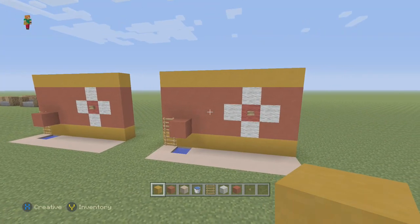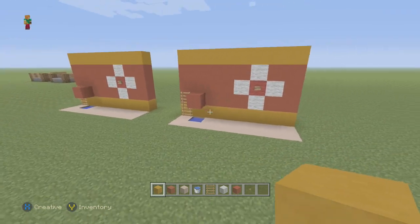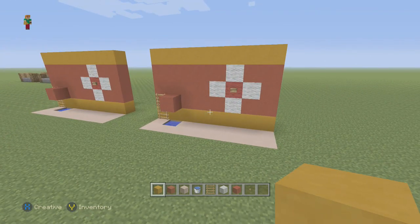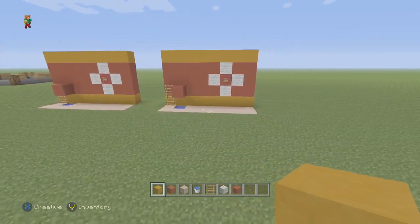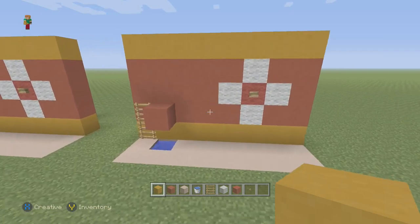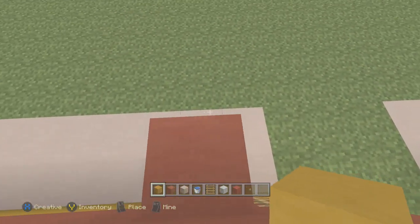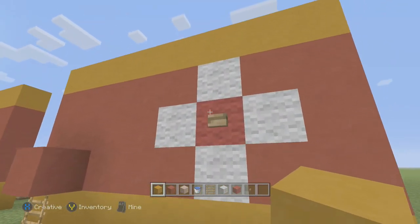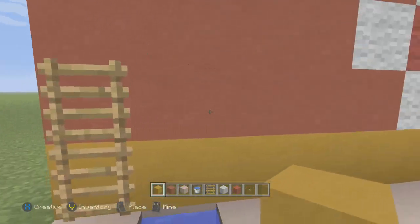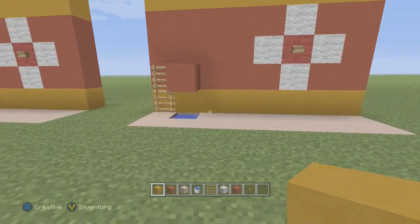Hey guys, it's Miles 5 and 7. This is episode 225 of my series of things to build in Minecraft. The name of this episode is Dunk Tank, and this is a pretty simple redstone design for a dunk tank. If you don't know what a dunk tank is, it's pretty much one of those things you see at a carnival, where someone's sitting on a platform and you throw balls to hit a target, and when you hit it, the platform drops and the person falls in the water.